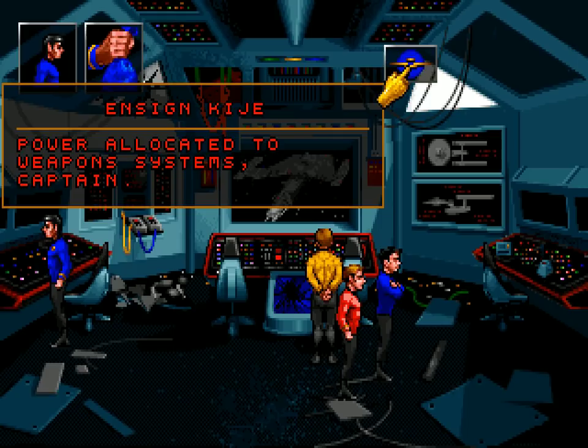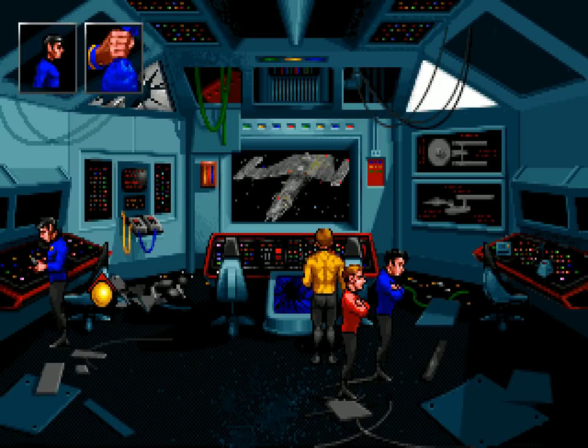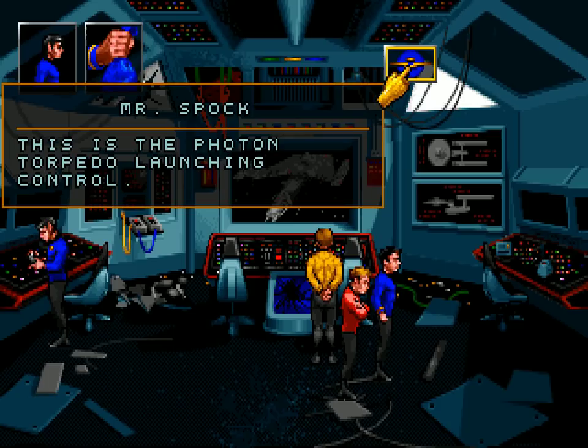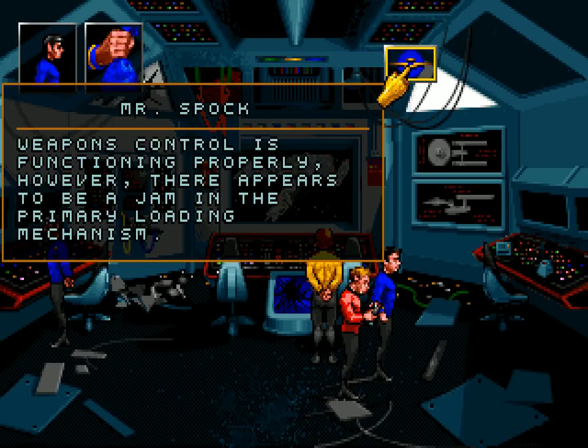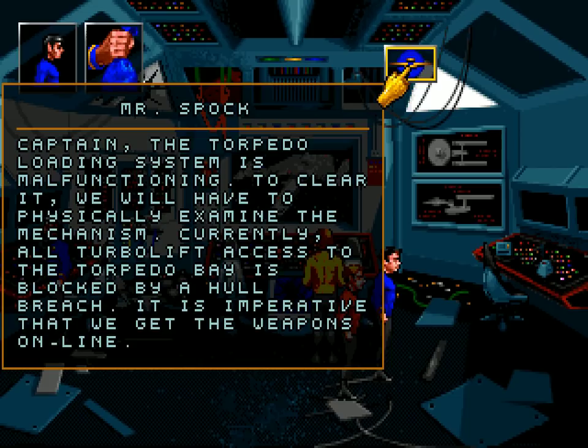We actually want to do the weapons first. Then use Spock — this is the photon torpedo launching control — not on the buttons, but on this panel right next to it. 'Mr. Spock, what is the condition of the fire control system?' 'Weapons control is functioning properly. However, there appears to be a jam in the primary loading mechanism. The torpedo loading system is malfunctioning. To clear it, we will have to physically examine the mechanism. Currently, all turbolift access to the torpedo bay is blocked by a hull breach.'